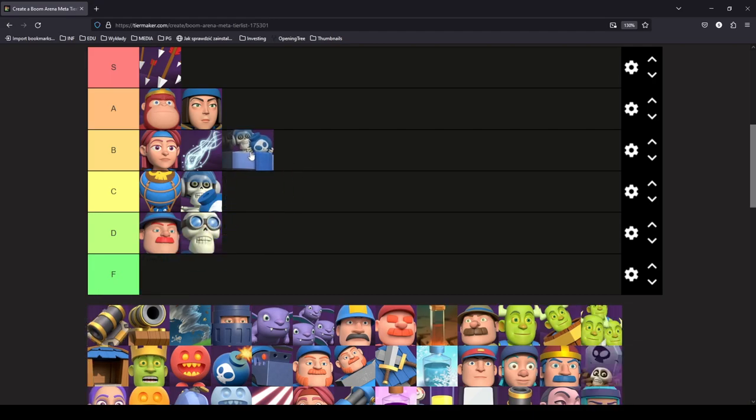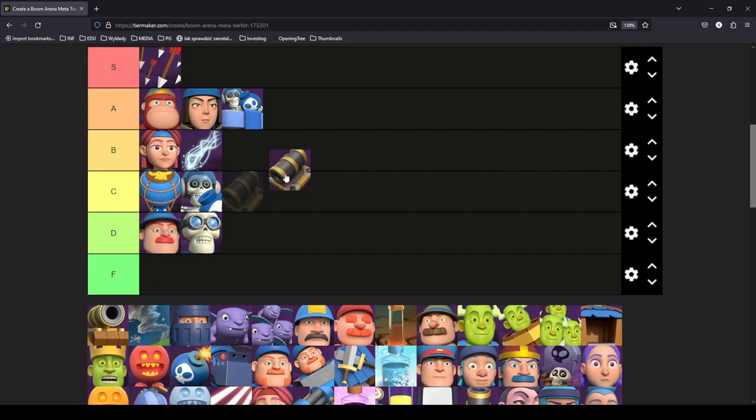Bomb Tower is the second best building in the game, just behind the Mortar in my opinion. I'm putting it in A tier — it's my favorite pick if your deck lacks defense. If you're building a cheese deck and have all the offense, you just slap a Bomb Tower and suddenly you can defend many things. Sometimes you don't want a building in the deck at all, but Bomb Tower is always a very good choice and deserves at least A tier.